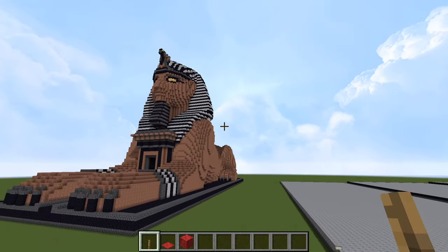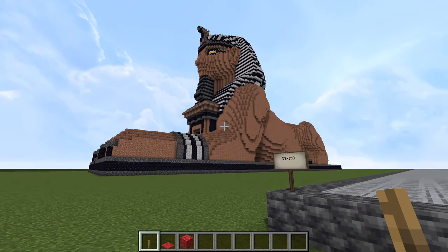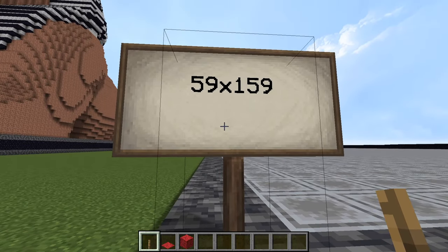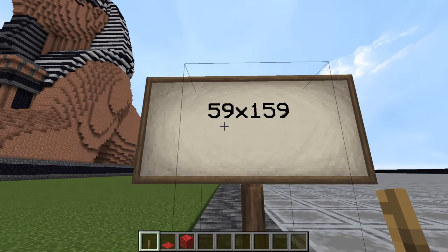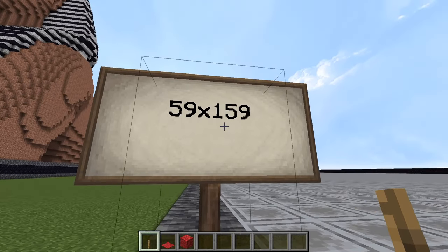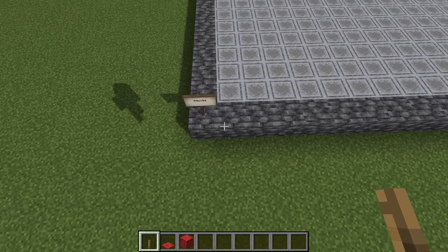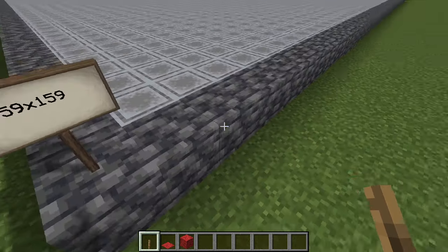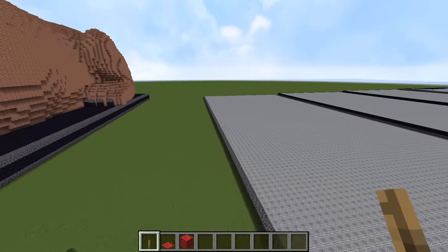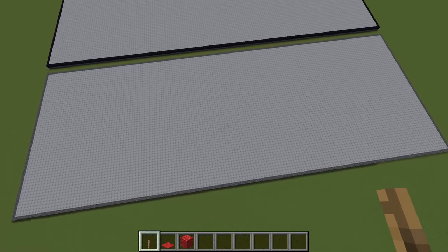With all that exposition out of the way, let's begin the tutorial. You've seen the dimensions and materials list, but to refresh: the first thing we want to do is lay down a big rectangle of 59 blocks wide by 159 blocks long using cobbled deep slate. Count that number three times, because this is a very literal foundational phase. We want to make sure we don't get any measurements wrong, because that will mess us up going forward. Fill it with filler blocks too.